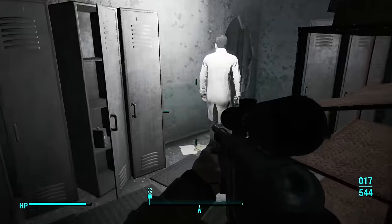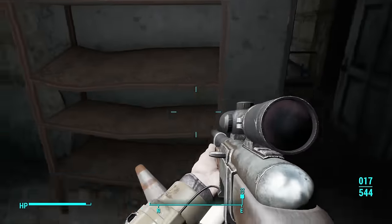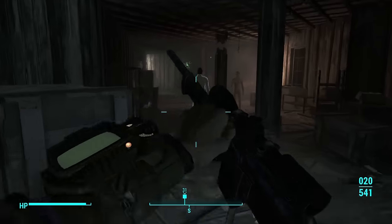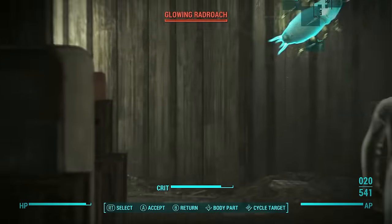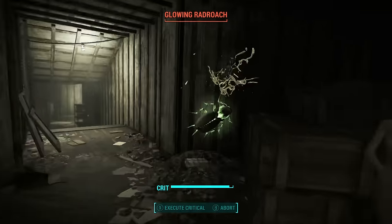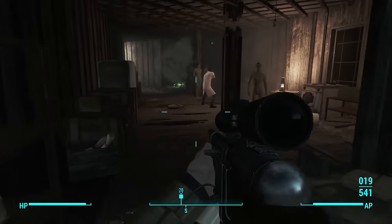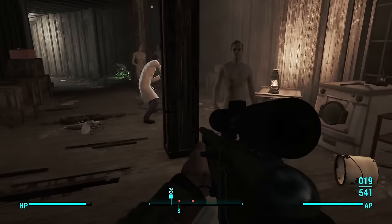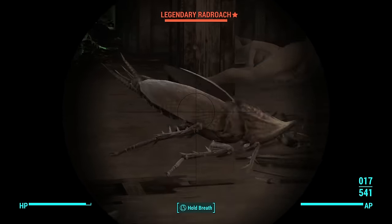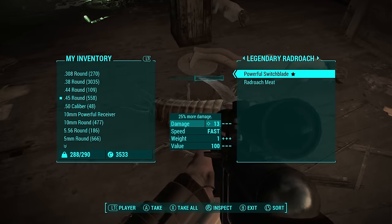There are easier locations to find a simple gamma gun — most Children of Adam enemies carry one — but we're looking for Lorenzo's Artifact Gun specifically. This gun can be transformed into a much more powerful weapon through the weapons workbench, so don't worry if it seems underwhelming at first. This quest takes anywhere from one to two hours depending on how you approach it, so strap in for a long and pretty interesting side quest called The Secret of the Cabot House.